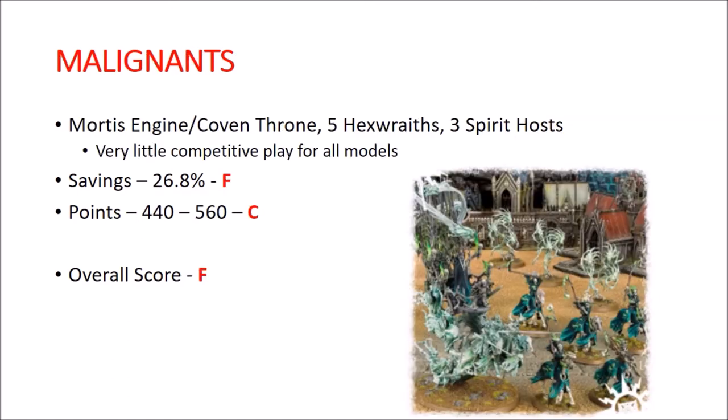Malignants. One of the older boxes that doesn't really have a home specifically in an army anymore. You get a Mortis Engine/Coven Throne kit, 5 Hexwraiths, and 3 Spirit Hosts. Basically none of this is really competitive. Savings are 26.8% — one of the worst savings overall, so that's a solid F. Points average out to about 500, right on average. Overall I gave this an F, because the contents are terrible and you're not really saving that much money to begin with. Really pretty disappointing.